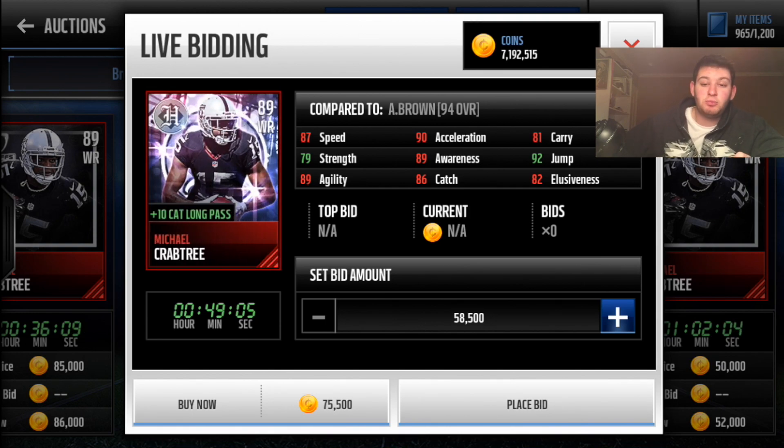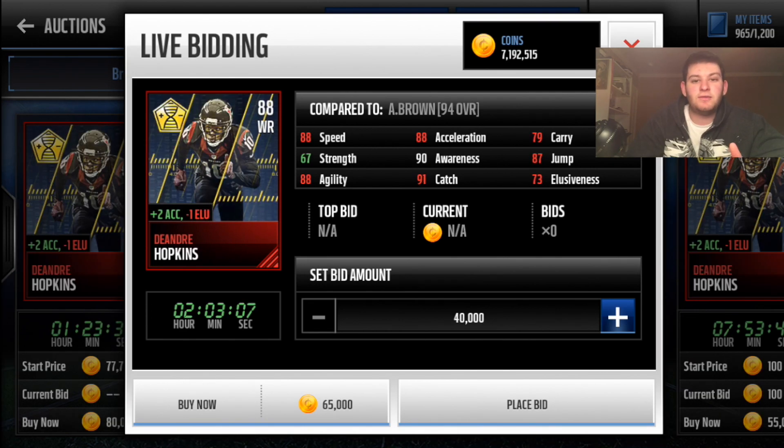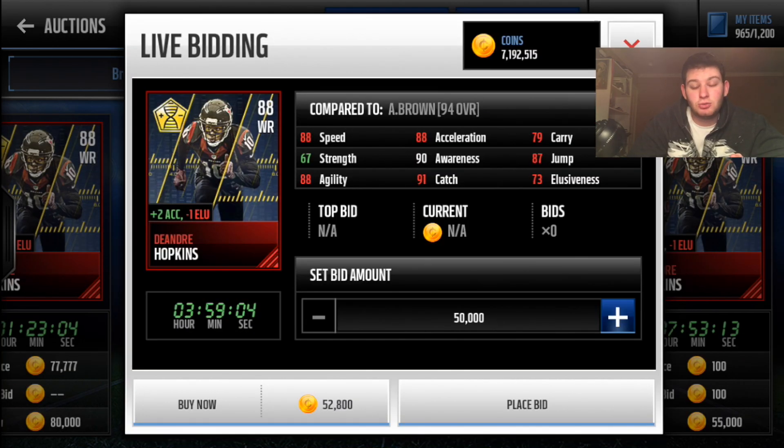Michael Crabtree 'King Crab' gives plus ten catching on long passes, but once you put him on the team it will show 96 catching — and who doesn't love 96 catching? He'll never drop a ball. DeAndre Hopkins gives plus two acceleration and minus one elusiveness. If you can't afford the team hero master edition Hopkins, this is one of the better receivers in the game at 52k — a steal for a card that gives plus two acceleration boosts.